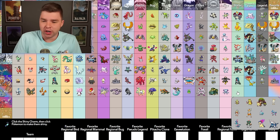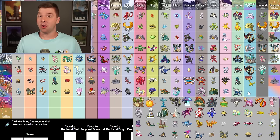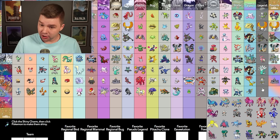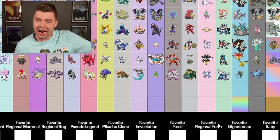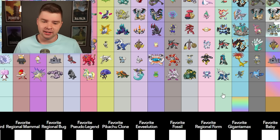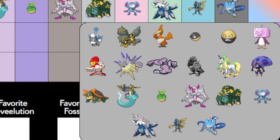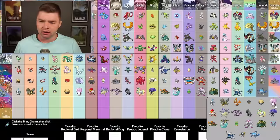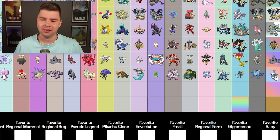Starter — Hisuian Samurott. It's good. Gimmick form — I actually think Hisuian Sneasel is just incredible. Legend — legend has it that most of these are kind of bad. Do I really like any of these? Not really. I'll pick Galarian Articuno — it works here pretty well with the nice Articuno colors. My favorite from this collection — I don't even know, man. This was a bad generation for Shiny hunting. Legends Arceus was superior for that reason. If I'm picking one from there, it's probably the Zoroark or Overqwil. I'm just going to pick the Zoroark. It's really good.